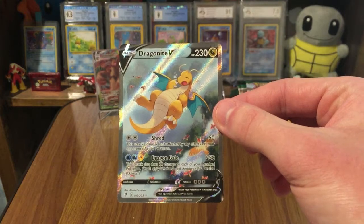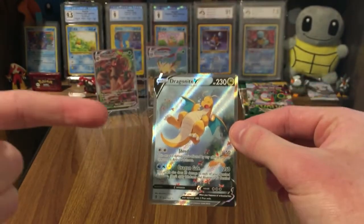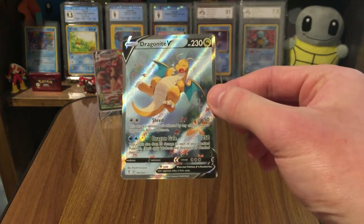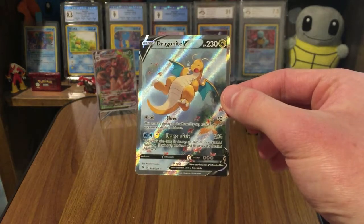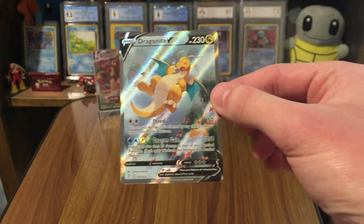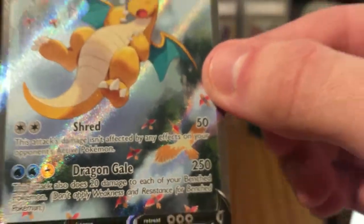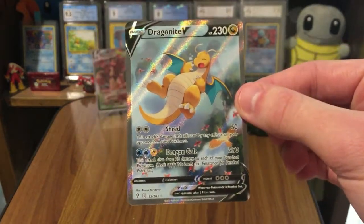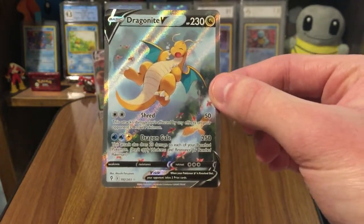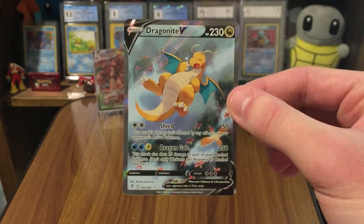Oh my goodness me — what is this booster box? That's a Dragonite V alternate art! The regular V alternate arts aren't secret rares — they're about one in 82 packs; the VMAX alternate arts are about one in 240 packs. This has to be one of the best Evolving Skies boxes — it's literally the only booster box I've seen of this set opened. Look at that card — it's definitely PC because we've got some birds in the background: Fearow and Spearow. What a card! Funko just announced pre-orders for new Pokémon Pop figures and Dragonite's one of them — I might have to get a Dragonite Pop figure to display this with.